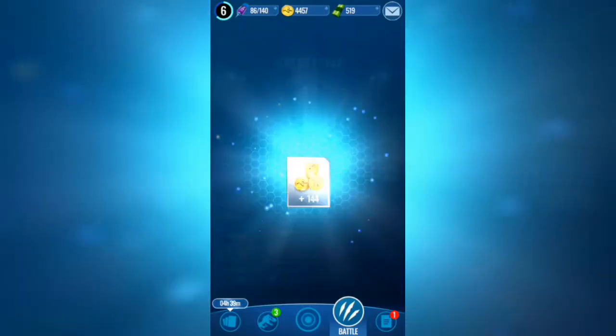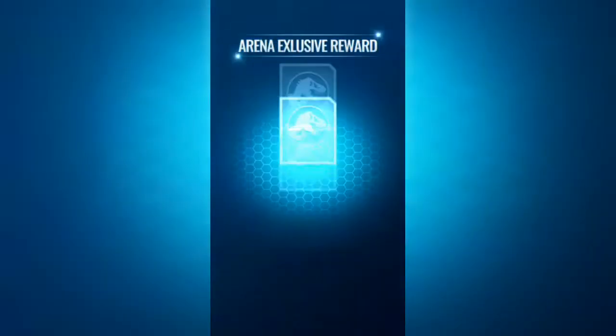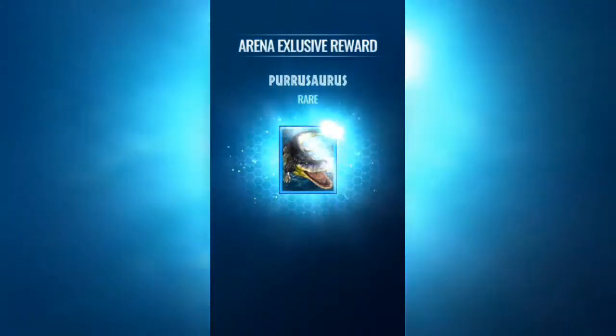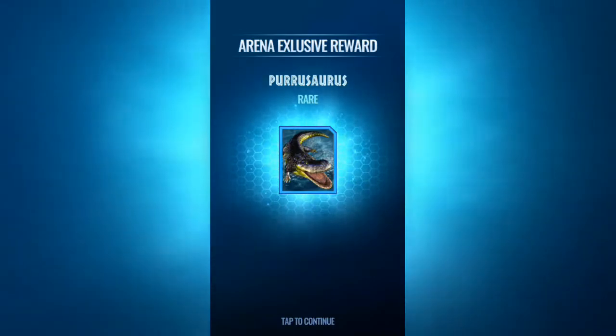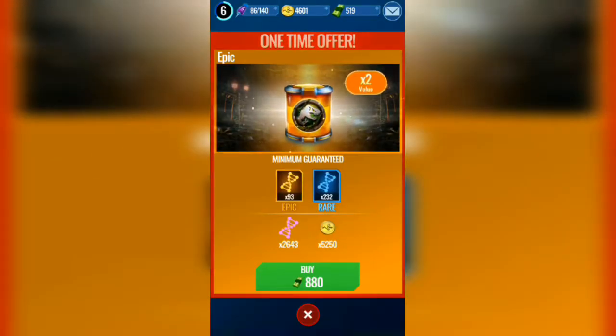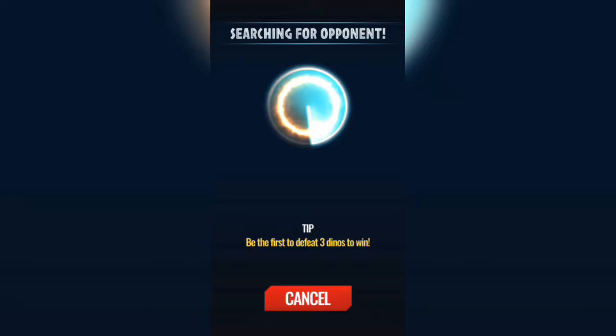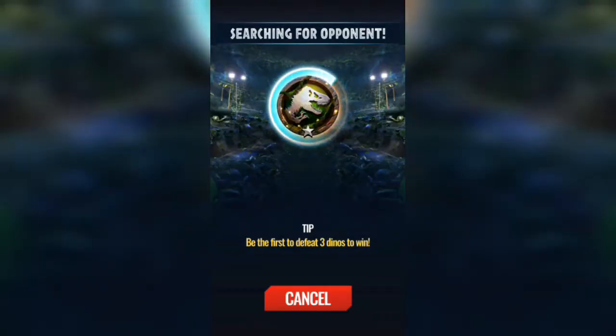I'll unlock a new arena which is Nublar Jungle! And what do I get from Nublar Jungle arena exclusive pool? A source I've seen since the first arena but I've never gotten myself. I don't have enough to begin with. So at 1005 trophies we're getting Nublar Jungle — something Jungle, I forgot, I have a bad memory.